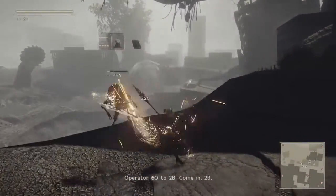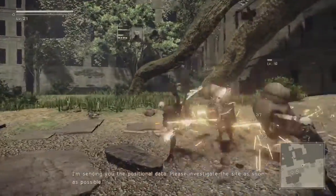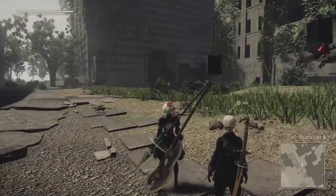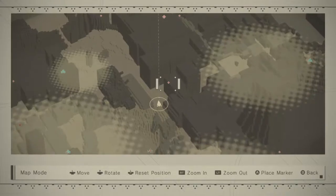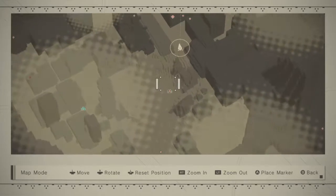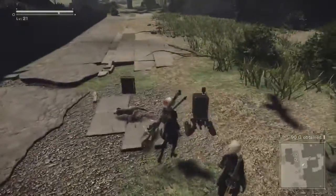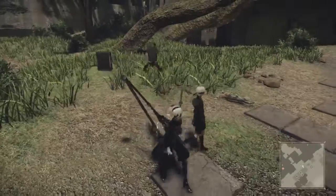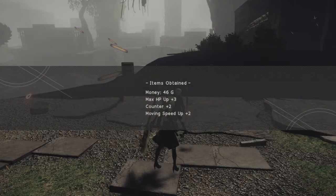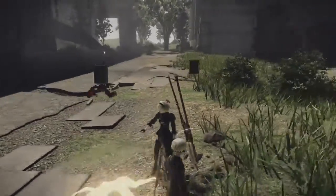Why am I getting a message? Operator 60 to 2B, come in. 2B here. The monitoring signal from the new access point has gone silent — I'm sending you the positional data. Please investigate the site as soon as possible. Understood. That's where we just came from? That's where you're telling me to go? We're going to try this first. Should we save this? No — we probably don't want to save it, because as soon as we grab it, it will stop us dead in our tracks, but it will not stop the enemies from attacking our parade route.